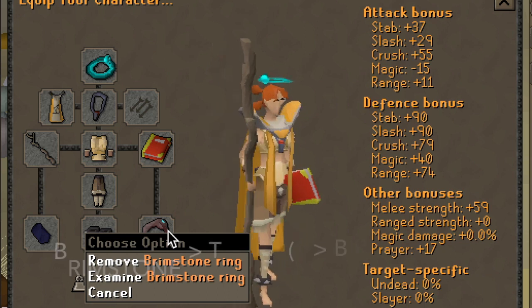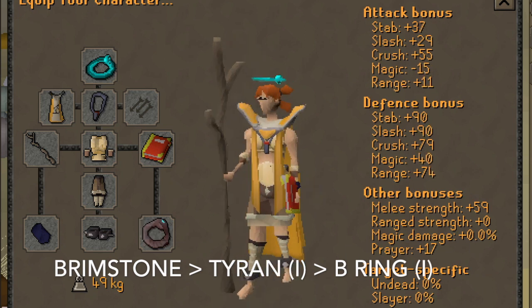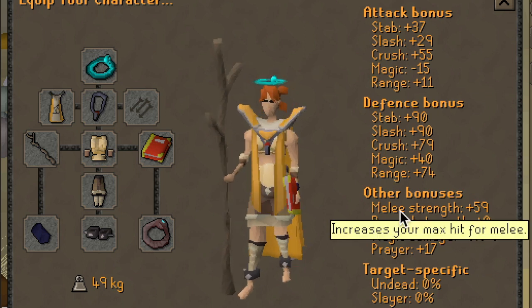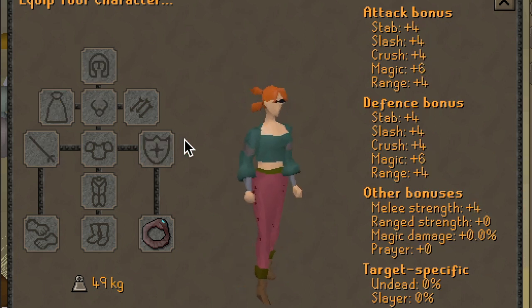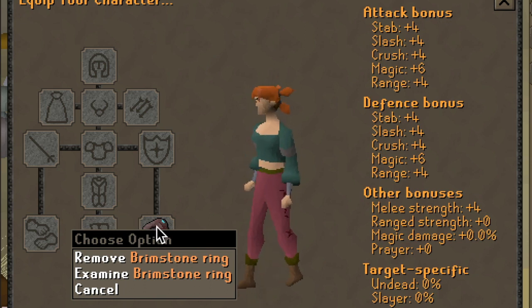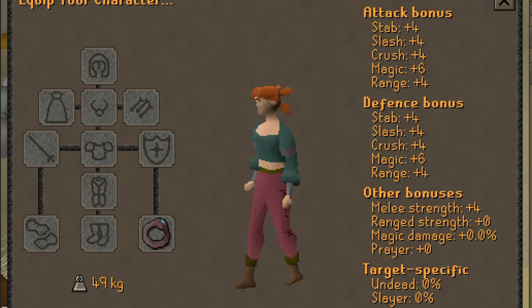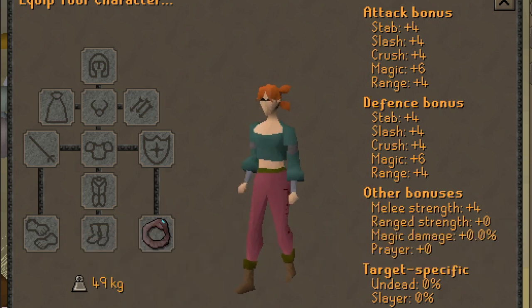Moving on, we have the best ring slot available — the Brimstone Ring. Some of you might be familiar with the Berserker Ring and the Tyrannical Ring, but these are basically just obsolete training rings, as the Brimstone Ring fulfills the need for both a Tyrannical Ring and a Berserker Ring in the same slot by giving all the bonuses of those regular rings combined. The only downside is you cannot imbue this ring. It costs about 4 million gold compared to about 2 million gold for the Berserker Ring. However, if you do not have this item, use a Berserker Ring or a Tyrannical Ring, as it gives attack bonuses and strength bonuses for your Obby.